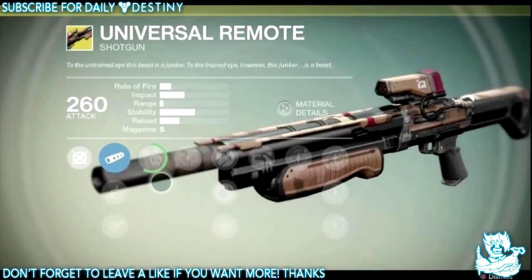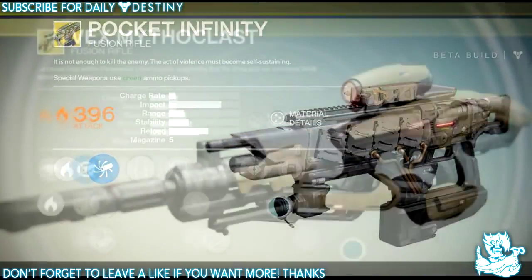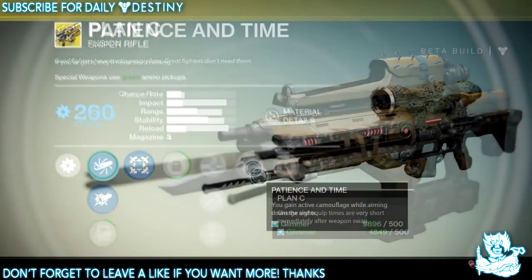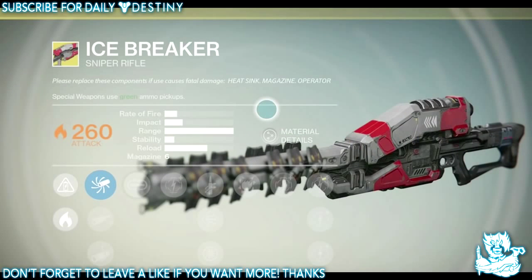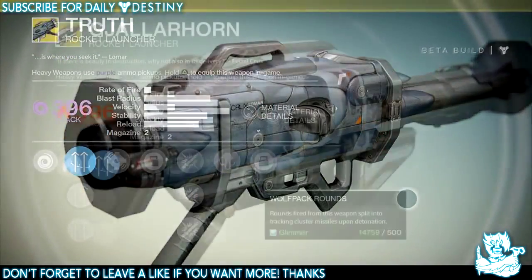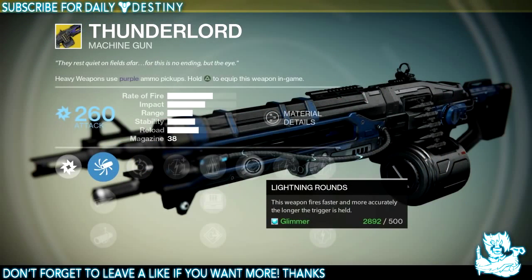Shotguns: we have Invective and Universal Remote — both pretty badass weapons. Fusion rifles: we have Pocket Infinity, the Vex Mythoclast, and Plan C. Snipers: we have Patience and Time and Icebreaker — Patience and Time being the better sniper in my opinion despite Icebreaker looking better. Rocket launchers: we have Truth and Gjallarhorn. Heavy machine guns: we have Super Good Advice and Thunderlord.